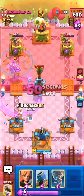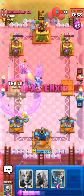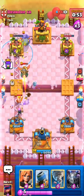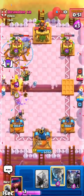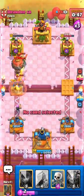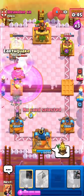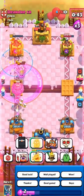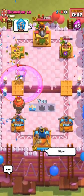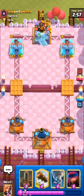Now we're pretty much just earthquake cycling this guy. We can't really mortar on offense too much — we kind of need to save it for defense at least some of the time. I think we can actually cycle back to another eq before he has a chance to make a big push. This feels like mid ladder — this guy is just spamming stuff but we're able to control it pretty well with all of our area cards.